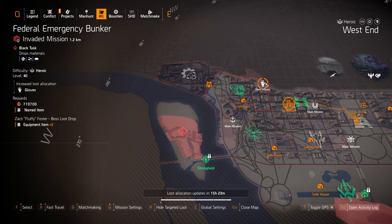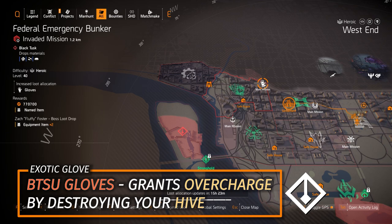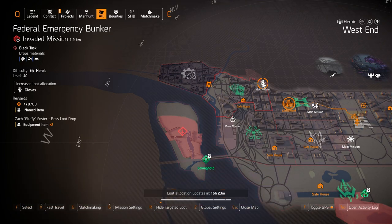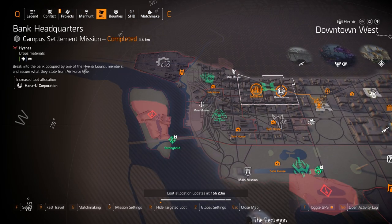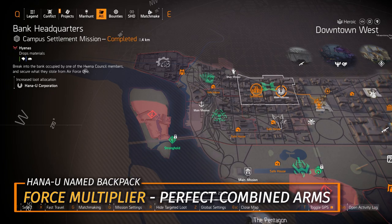For normal targeted loot, gloves are at Federal Emergency Bunker which is invaded. If you're looking for BTSU Gloves — which grant Overcharge for all allies at skill tier six — I highly recommend farming this. You can go to mission settings and toggle mission mode to switch invaded on and off.